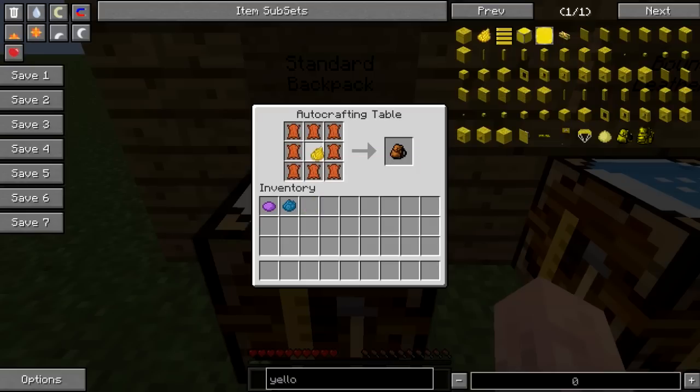You can dye it within the crafting process, just like that, to get a yellow backpack or any other colour that is available. If you put it back in the crafting grid at any time in the future, you can recolour it to any colour you wish.